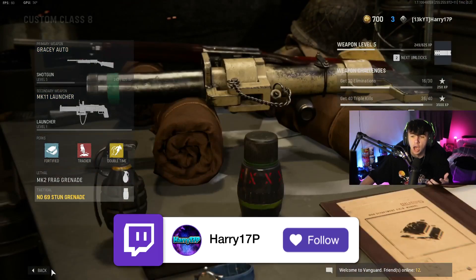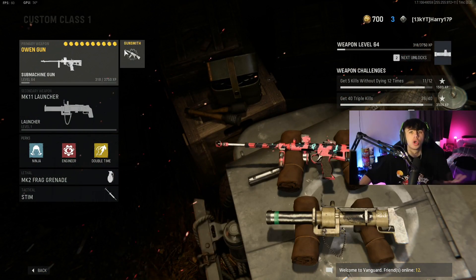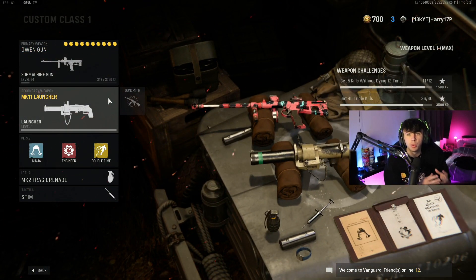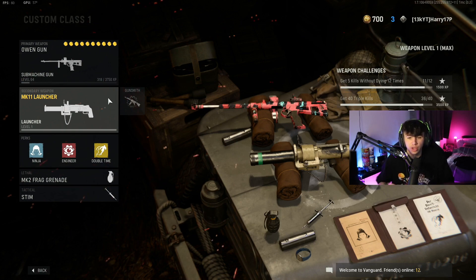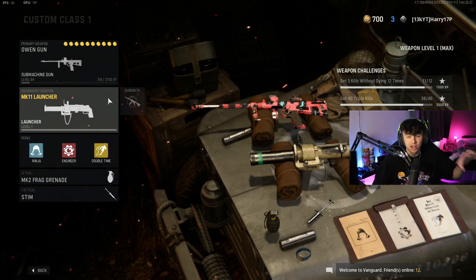Yesterday I was using the Owen Gun with the Mark 11 Launcher. I was getting double kills with the Owen Gun and getting the triple kill medal — the third kill I'd get with the Mark 11 Launcher. As long as you see the triple kill medal pop up on screen, you will actually get the triple kill awarded to the Mark 11 Launcher, not any of the other guns. You get the triple kill medal for the Mark 11 Launcher by getting a double kill with your AR or your SMG.